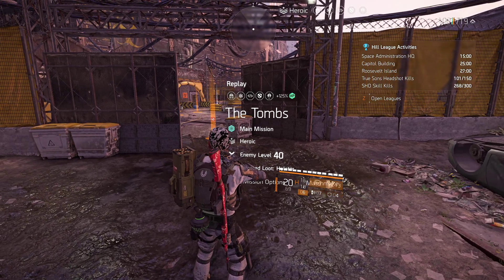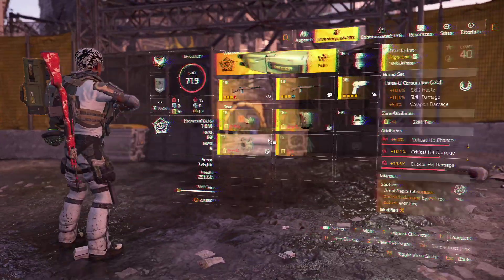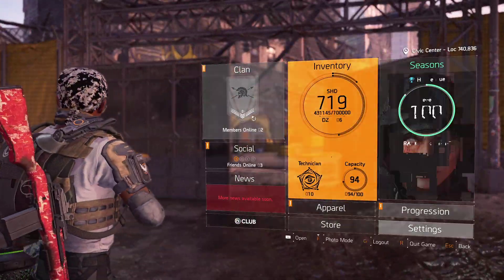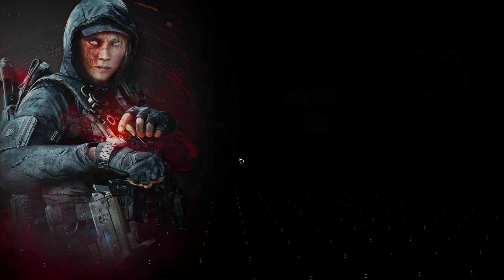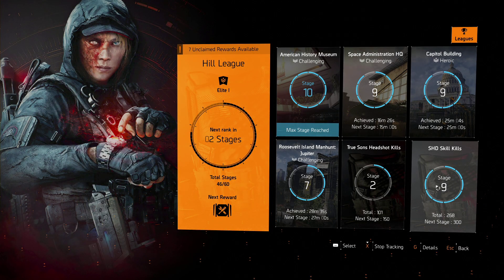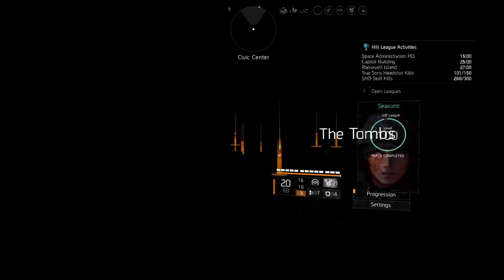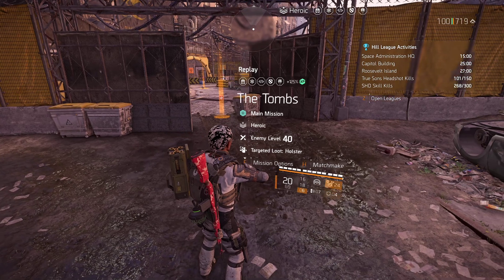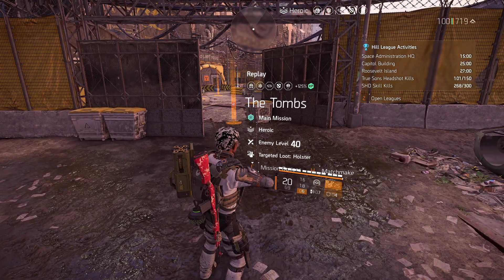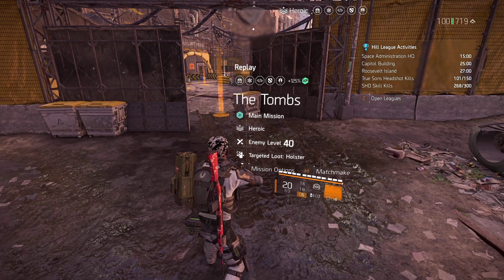Hey guys, Ron Zanutt here. Just giving you a little tip on how to do the Seasons Hill League Shade Kills — SHD Skill Kills. A quick and easy way to do this. It won't take you but a few seconds to take down a few. You go to the Tombs. I put mine on heroic and all directives on, since it's only going to take a few seconds.